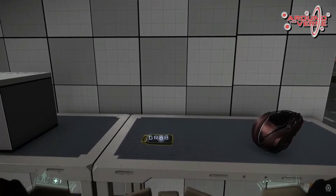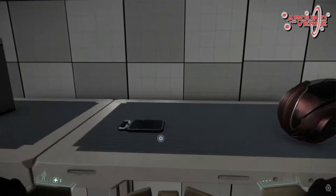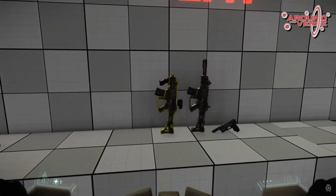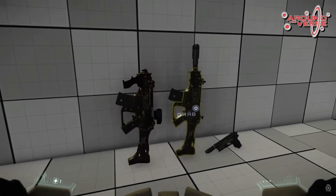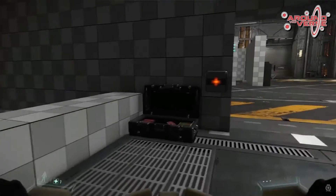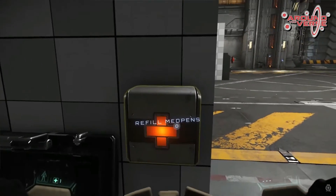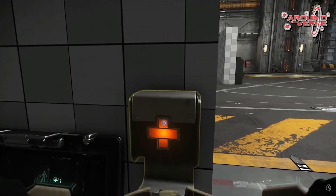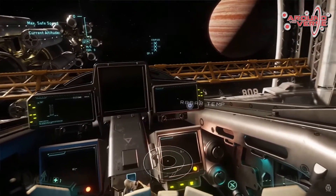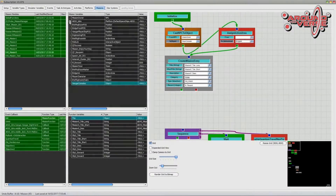Next they showed first-person item interaction — what it's going to be like to interact with the environment, picking things up and doing things with them. It's not just med pens and guns and small handheld items; it's also going to apply when you're in your ship, such as in a Hornet, where you can actually touch, look at, and adjust things with your hand movements.